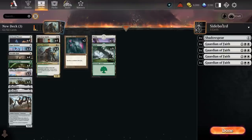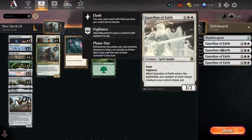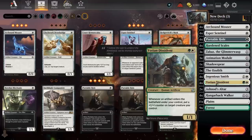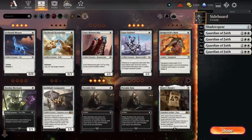Sideboard-wise, we've got Guardian of Faiths in here — they're not perfect, but they're at least a solution to mass artifact removal, which is going to be quite important. Also, having Yotian Dissident and Ingenious Smith is going to be helpful against Brotherhood's End, which is not nothing.